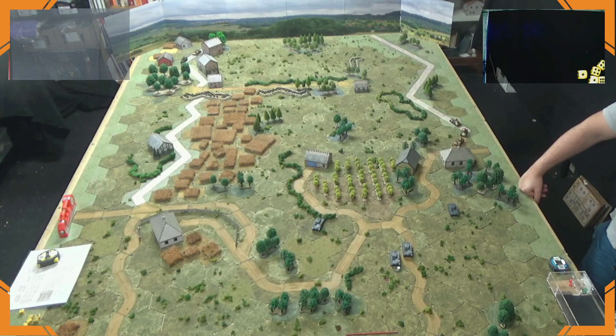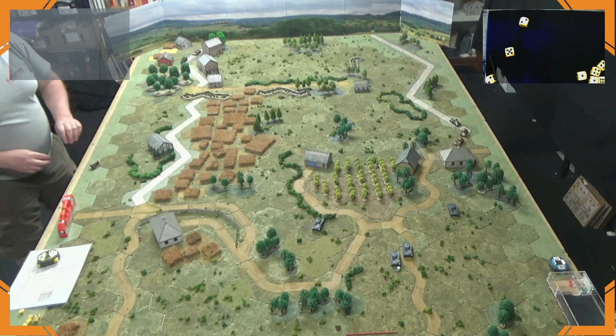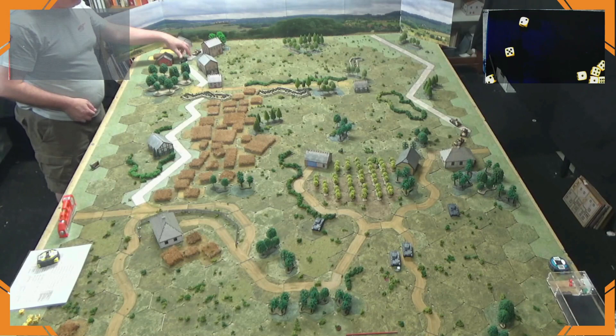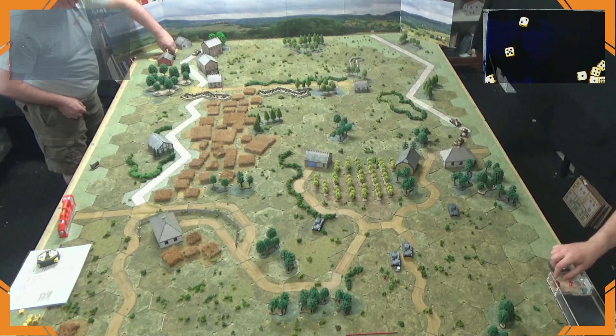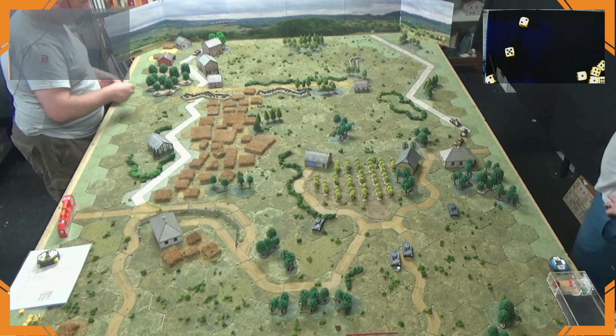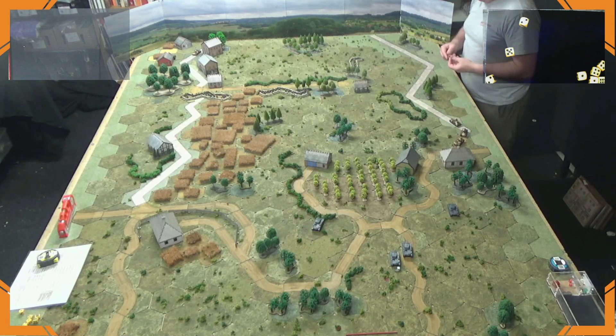French Turn 1. Rolling 3 dice plus 3 for officers, giving 12 orders. A gun goes on react. Down at the bottom, a truck with a mortar team inside is pulled up behind a building and the mortar disembarks, way out of everybody's sight. That accounts for three orders. Four orders for some units, five orders for others.